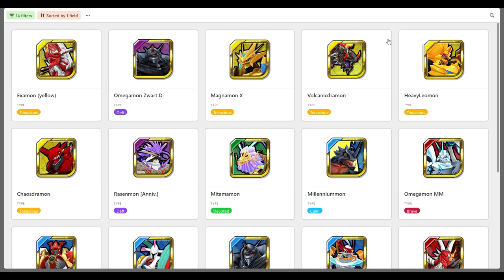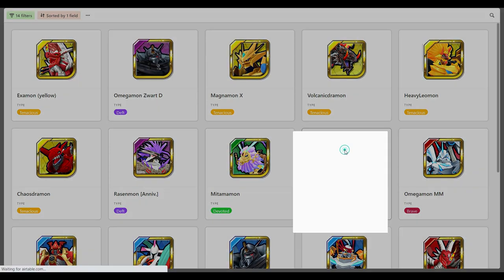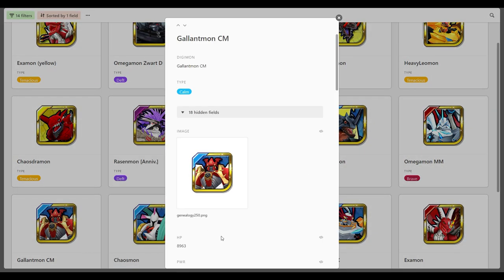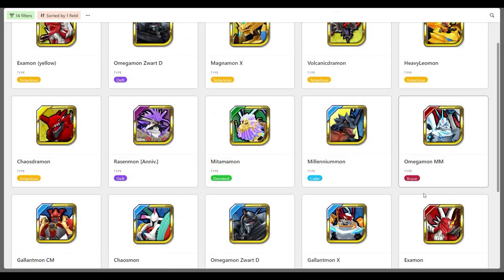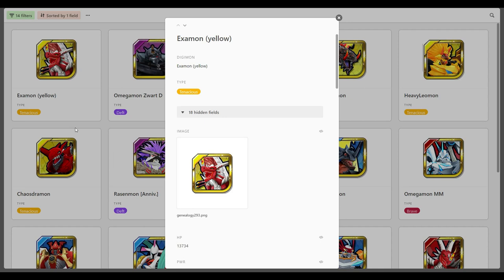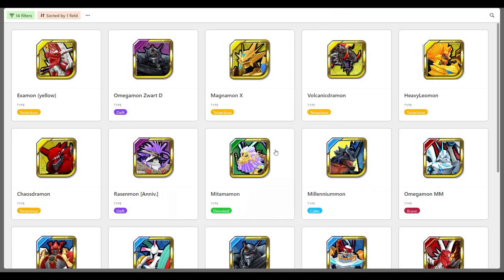As you can see, for a Blue Digimon his HP is actually quite good — 9,000 HP. Crimson Mon's running pretty similar, he's pretty bulky as well. He's at the top of the table for Calm Digimon, which is pretty good. Of course, comparing him to something like Examon who's running 13,700 HP, he's not going to be at the top of the charts, but for a Blue Digimon that is not too shabby.